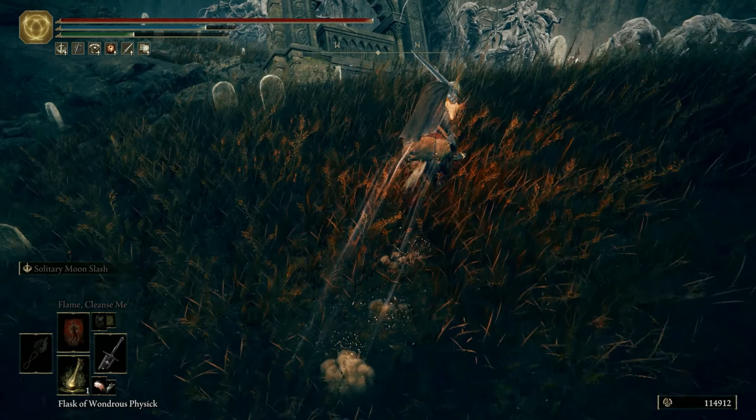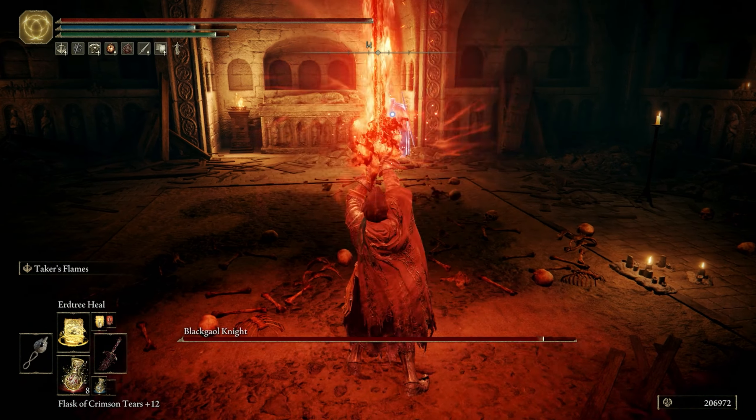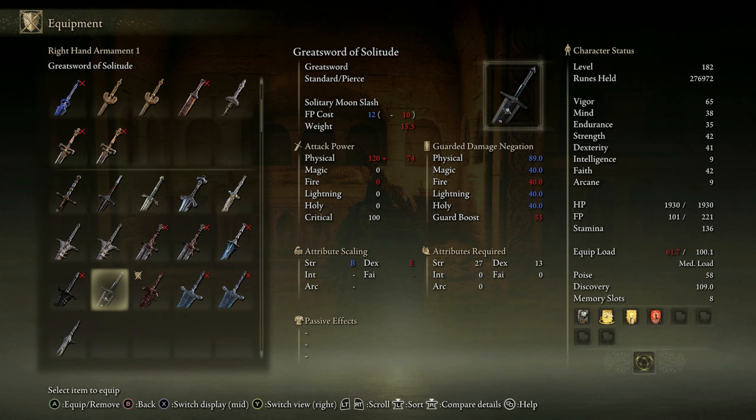Once we do that, we can enter the Shadow Realm by interacting with Miquella's Cocoon. Once there, we just need to go northwest of the First Site of Grace, which is for the Graveside Plain. We will eventually reach the Western Nameless Mausoleum.